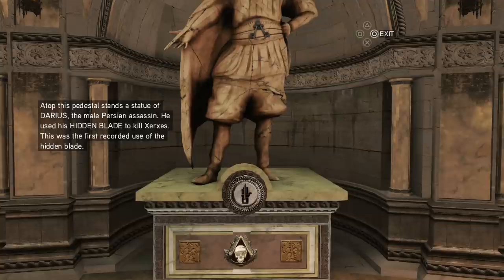In Origins, somehow Cleopatra ends up with a hidden blade, gives it to Aya, Aya gives it to Bayek — and that's when you first start playing with the hidden blade. It takes a while; Bayek doesn't start with it. You have to be around level 10 before you can run around playing it like a true Assassin's Creed game.